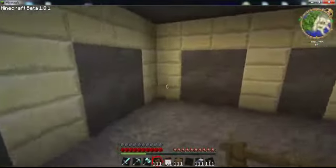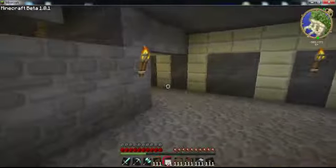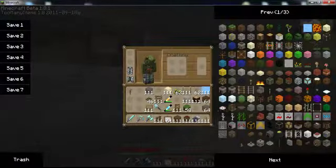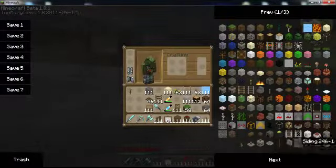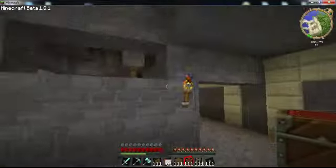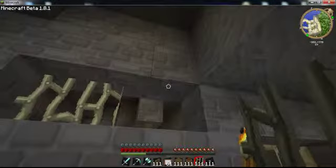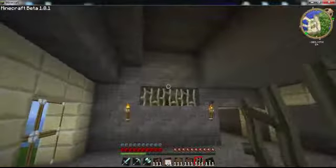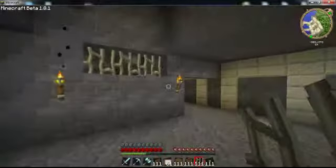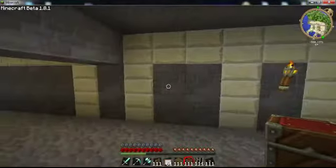In here would be the storage room. This may be a bit big for a storage room but you can never have enough chests. I also want to get iron bars - since it's indoors I don't want to use windows because that just looks kind of dumb, but bars from 1.8 look amazing so I use those.